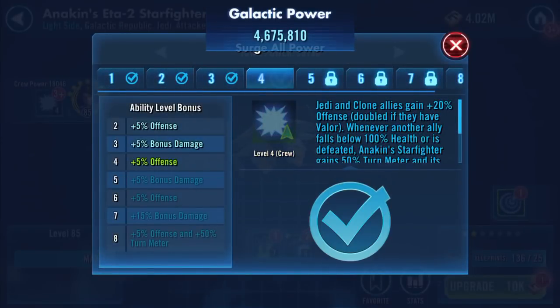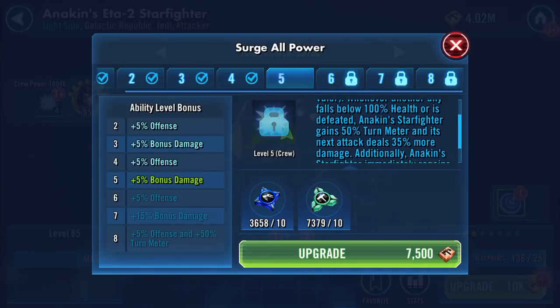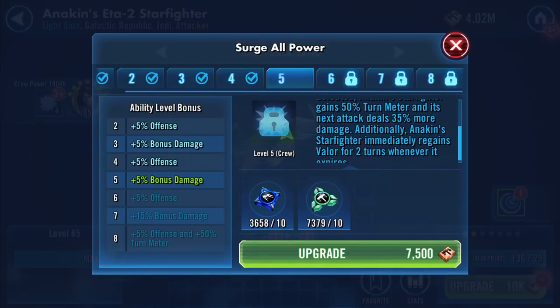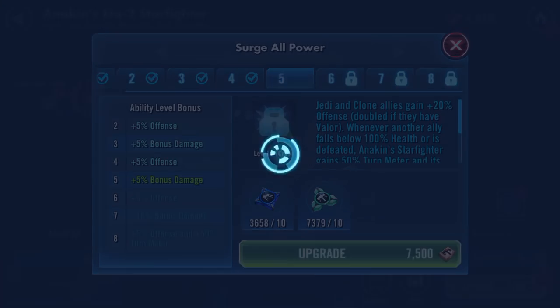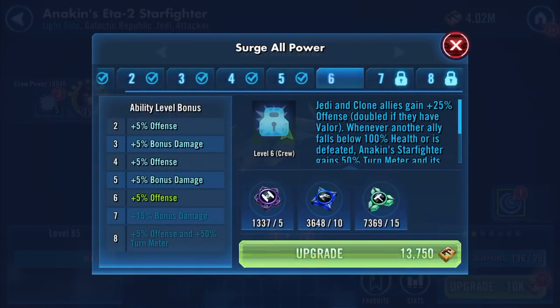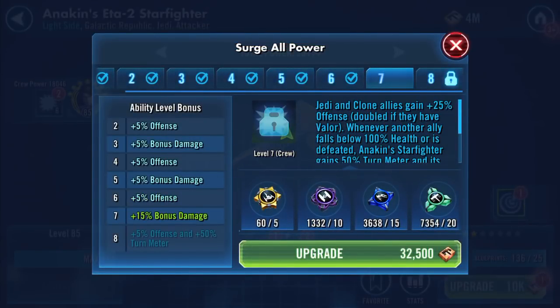Jedi and clone allies gain plus 20 offence, doubled if they have Valor. Whenever another ally falls below 100 health or is defeated, Anakin's Starfighter gains 50 turn meter and its next attack deals 35 more damage. Additionally, Anakin's Starfighter immediately regains Valor for two turns whenever it expires. It's not going to have Valor because I'm not running that setup.